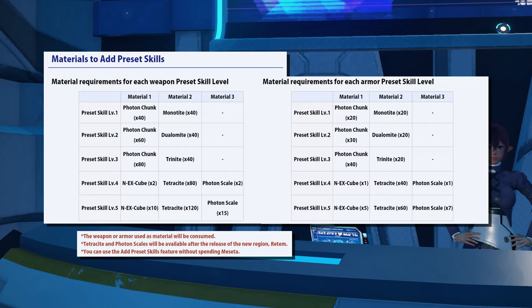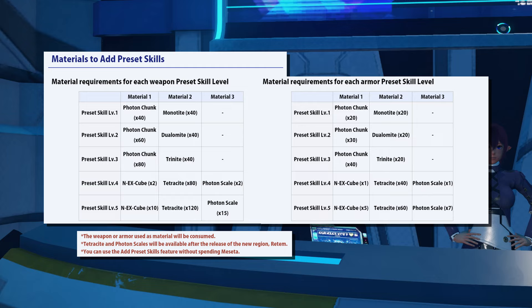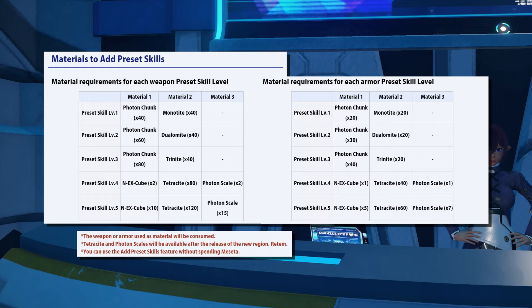If you're transferring a level one through three, you can actually farm those materials right now, because photon chunks, monotype, dualamite, and trinite are already available in the game. For level four and five, tetracyte and photon scale are not currently available, but X cubes are.